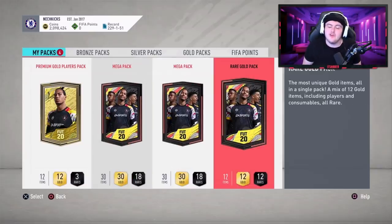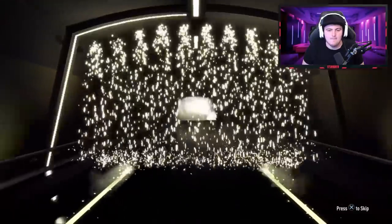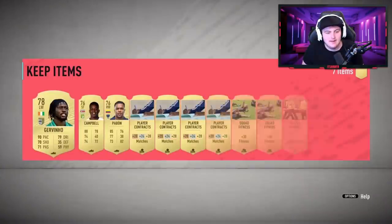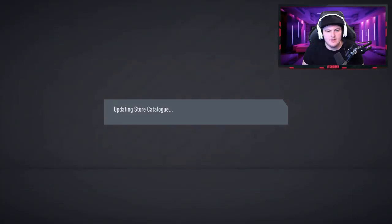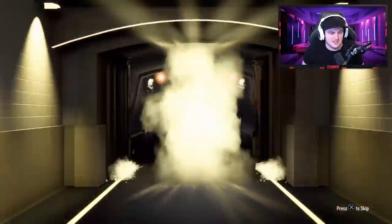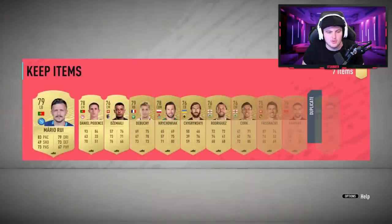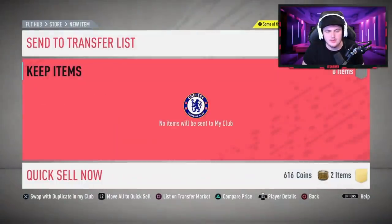Next rewards — he finished in Elite 2, so a premium gold players pack, two mega packs and a rare gold pack. He's got high aspirations — he wants to get himself a Zidane, an Essien, an Mbappe. He's just said in Twitch chat he's going to have them by December by trading. I just hope we can get you something good to help you get towards that quicker — maybe we hit you in Mbappe and boom, you've already got him.